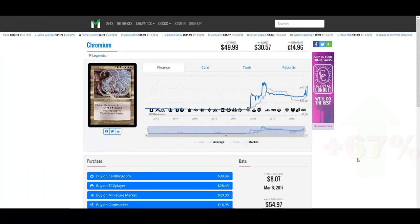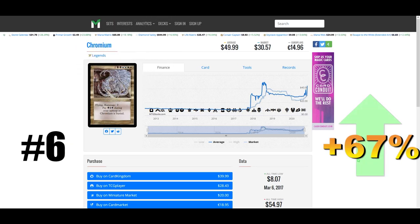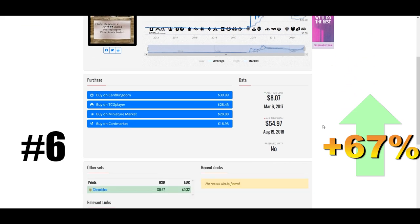Back to Legends — Chromium in the number six spot is at $50 and up 67% this week. It's an Esper-colored dragon with a huge mana cost: eight mana — two white, two blue, two black, and two — for a 7/7 flying Rampage 2 dragon that you have to pay one of each of the Esper colors during your upkeep or it is buried.